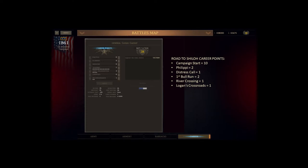Let's go over career points and how you can spend them in the mod. I only played the base game for about six months so I don't remember the base game career points, but there's a lot more going on inside the mod. On our way up to Shiloh we're going to end up with a total of 10 career points from campaign start — plus two from Philippi, two from First Bull Run, and one each from Distress Call, River Crossing, and Logan's Crossroads — giving us a total of 17. We'll end up with 10 in Training, six in Army Organization, and one in Reconnaissance going up to Shiloh.